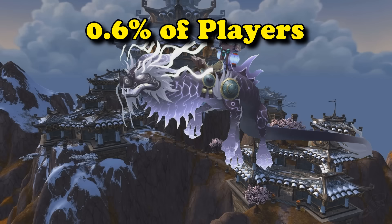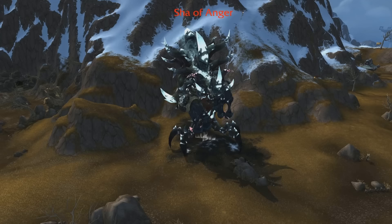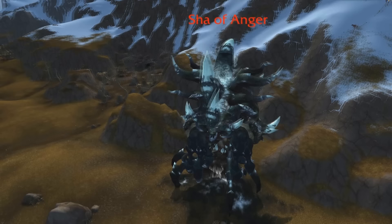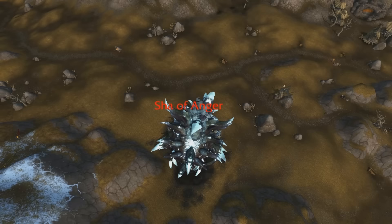At number 3, we have the Heavenly Onyx Cloud Serpent, which has a whopping 0.6% collection rate — the lowest of all the mounts on this list. But again, this video isn't about the rarest mounts or the ones that take the longest to obtain, just the most annoying. The way to get this mount is by simply killing the Sha of Anger world boss in Mists of Pandaria, which spawns on a pretty reasonable respawn timer and isn't that hard to find and kill.